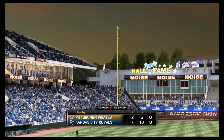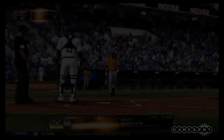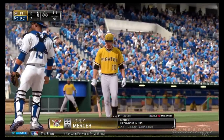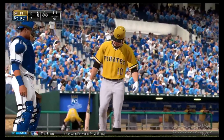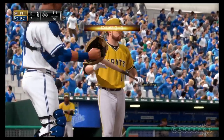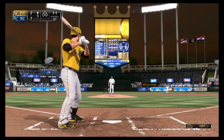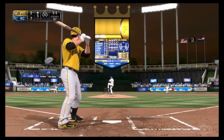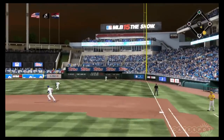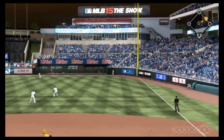Another thing you can see here is the seasonal sun and shadows working — we're going into the fifth inning. The game started in daylight and now it's starting to get a little bit darker. The lights are starting to come on and you're starting to see how the field looks differently in the fourth and fifth inning versus the first inning, depending on the sun position. Now it's dusk.